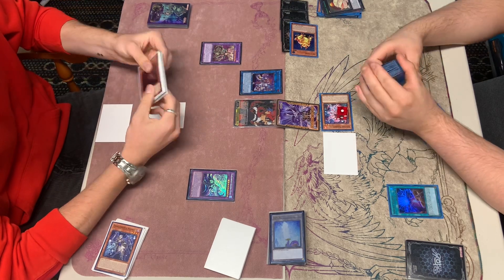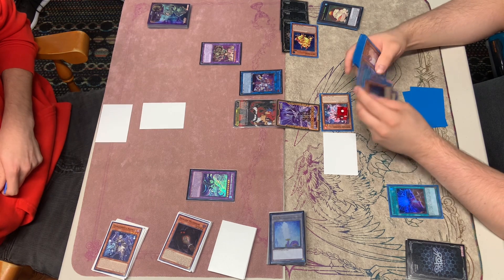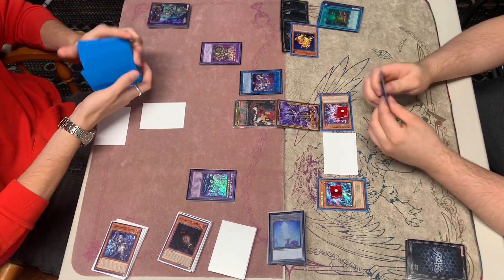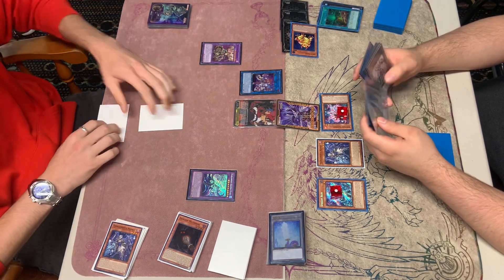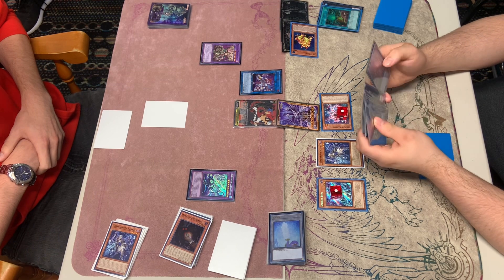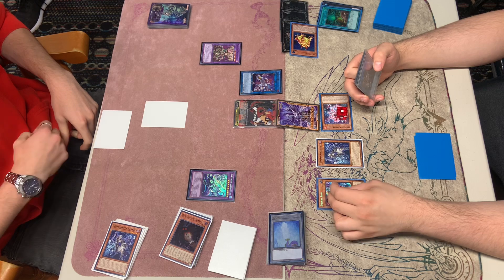We're going to activate Sprite Starter here. We're just going to summon our Blue, most likely. Blue is going to activate its effect. It's going to chain the Dreg Spellio, making a level one and gaining its effect. So here we're left with a draw for turn as well as our Normal Summon of Swapfrog. We're going to flip up Halfness here. Looking at what we can make in the Extra Deck — not very much. We are at a level two lock due to Starter, quite unfortunate.